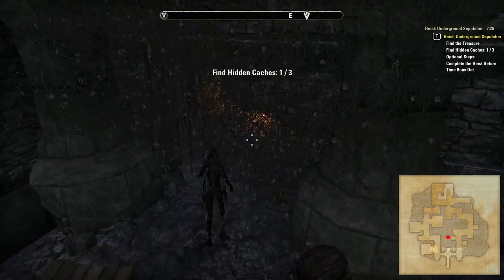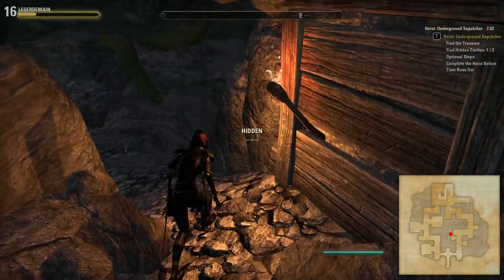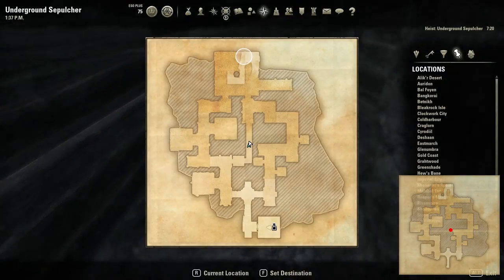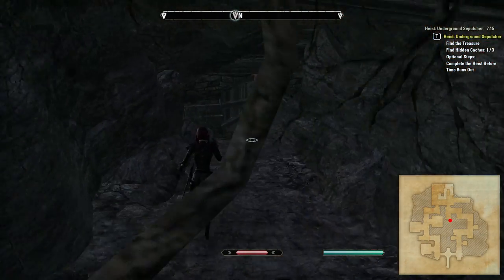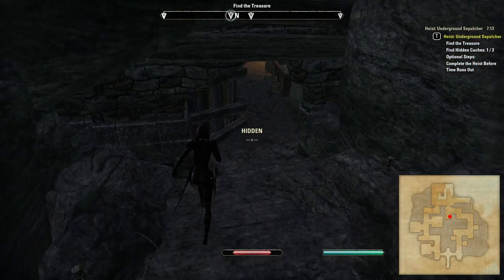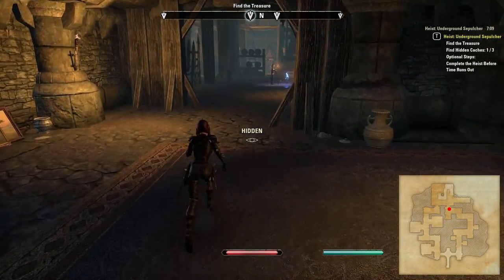Whilst at first this may just look like a hidden room, there is a passageway that leads off and connects to the north end of the map. Just be aware that there are two tripwire traps and a bear trap in the narrow corridor — I triggered some of them here to show you where they are. As you leave the hidden passage be on the lookout for the NPC who walks around in this area and also the bear trap on the floor on the left.